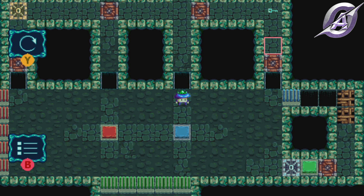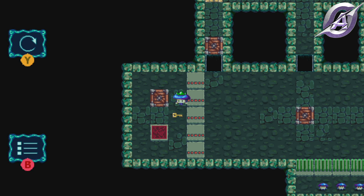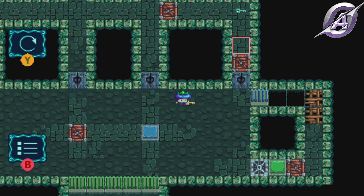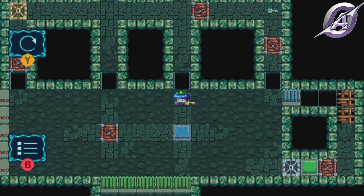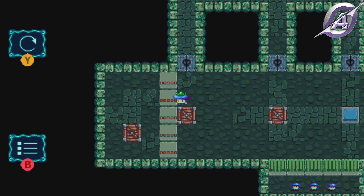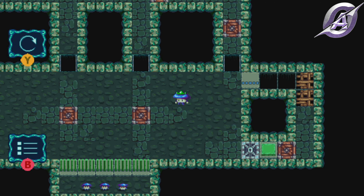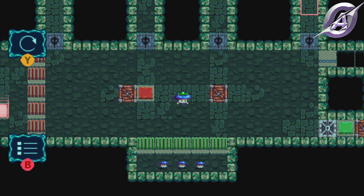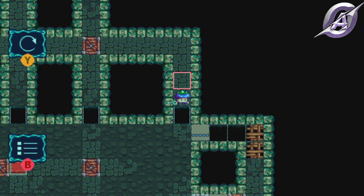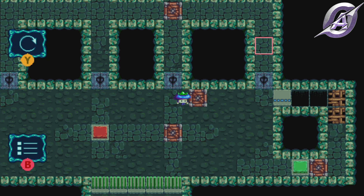Go up, grab some mushrooms, push the box on the red button and get the golden key. Push the box far right one slot up, then open the golden gate and push the box on the blue button. Remove the box from the red button and grab the cyan key. Open the cyan gate. Push two boxes to make a bridge, cross and finish this level.